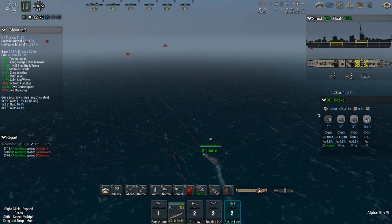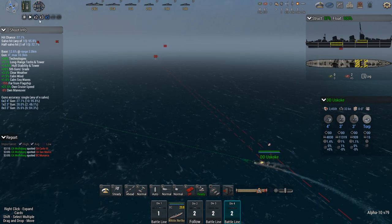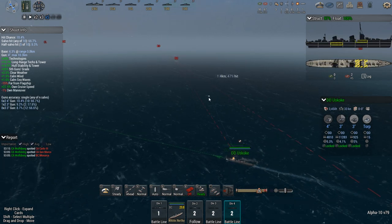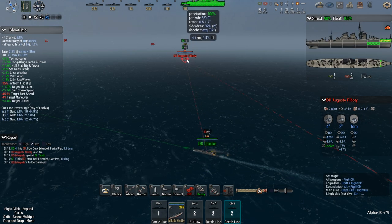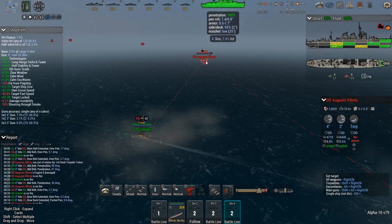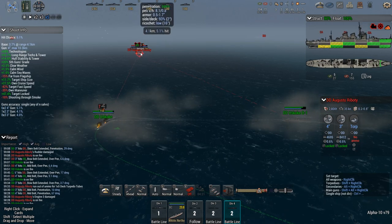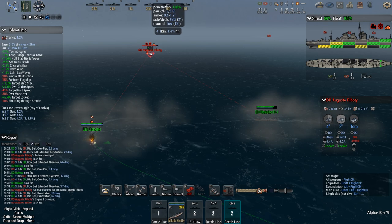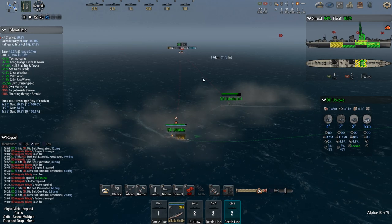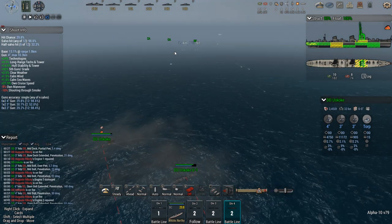I might have to keep an eye on torpedo launches here as the Augusto seems to be thinking about it. Chance to hit — 5%. Time for me to smoke up. And for you to start sinking. She just launched torpedoes — come around. She's no longer really that much of a threat, considering that she just dropped her last set of torpedoes in the water. But it's still not really something that I want to have sailing around here. There we go — Miklos is back in the fight.